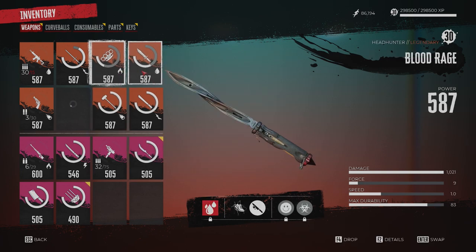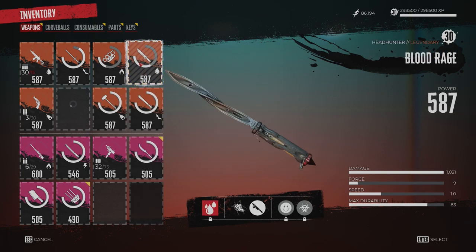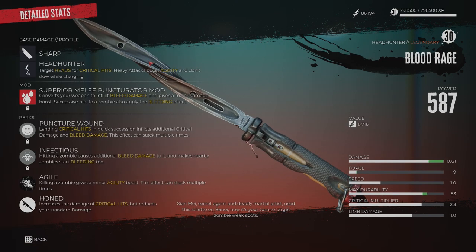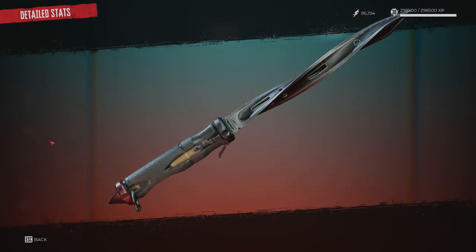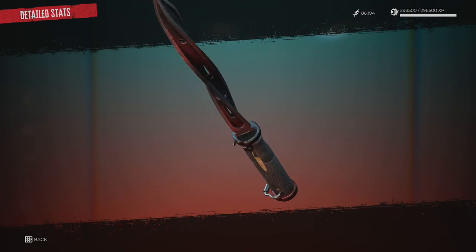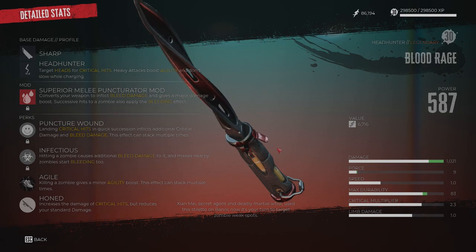What's good guys, I'm John the Chief, and I'm here to bring you a quick little tutorial on how to get Xian Mei's from Dead Island 1's Fury Knife, the Blood Rage, which is one of the legendary weapons within Dead Island 2.